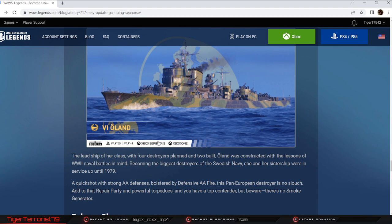Oland is the tier 6 pan-European premium destroyer. She's going to have four guns — basically a baby Friesland with a longer reload, but she does have access to torpedoes, I believe a 2x3 setup. Quick-shooting with strong AA defenses bolstered by defensive AA, she also has a heal. Add to that a repair party and powerful torpedoes and you have a top contender — but beware, there's no smoke generator. That should be a pretty spicy ship and might be an interesting one for the tier 6 arena season.